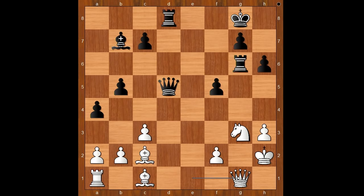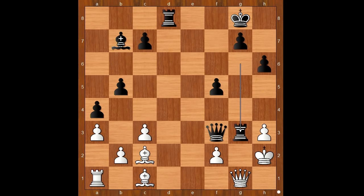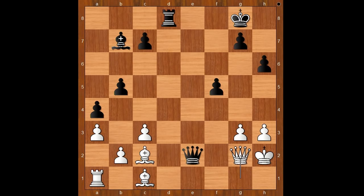Black played a move and white resigned. The move is queen to f3. Ivanchuk resigned. Let's play a random move: a3, then rook takes on g3, and after fxg3, queen to e2 check, queen to g2, queen takes queen — checkmate.